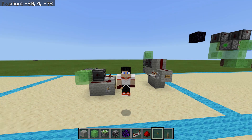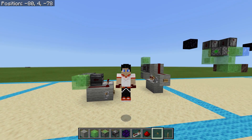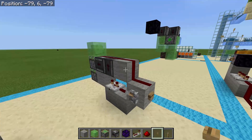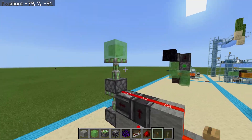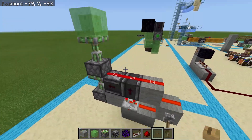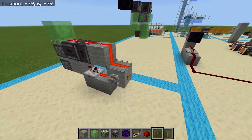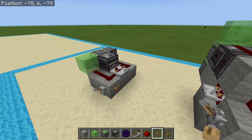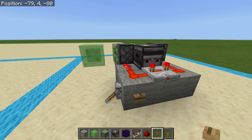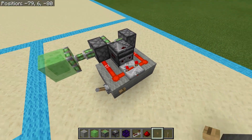Today we're going to be going over double piston extenders and we're going to be going over both horizontal and vertical. These can both be pulsed or left on permanently. We can turn it on and leave it on so it stays extended, and when you turn it off it'll fully retract, or you can just have it activate one time and retract when the pulse is up. Same thing for the horizontal one.